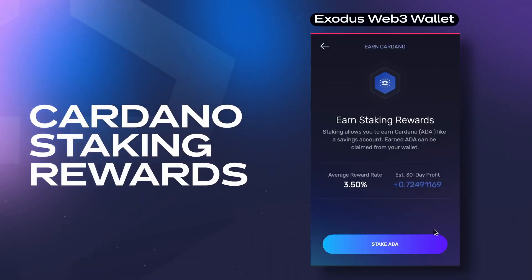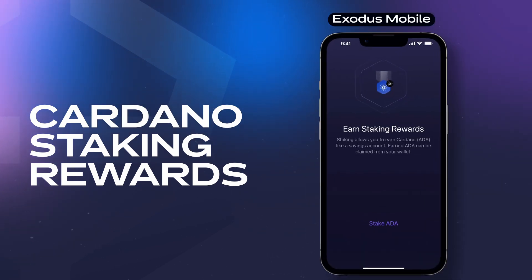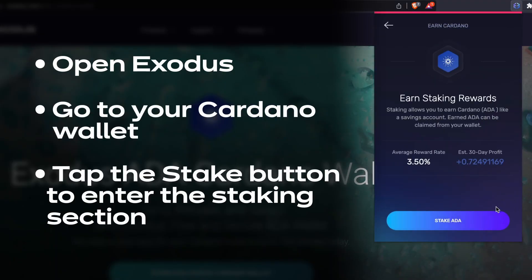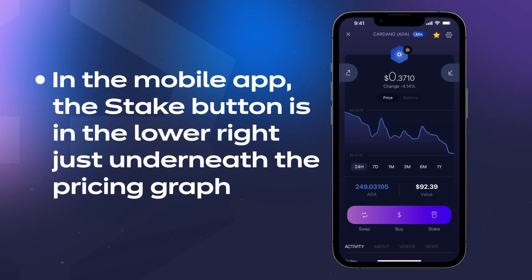Let's get started and stake ADA — first with the Web3 wallet for Chrome and Brave and the mobile app, and then with the desktop app. Open Exodus, go to your Cardano wallet, and tap the Stake button to enter the staking section. On Chrome and Brave, the Stake button can be found just underneath the Send and Receive buttons. In the mobile app, you can find the Stake button in the lower right just underneath the pricing graph.